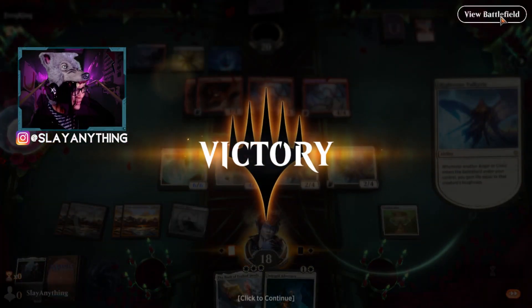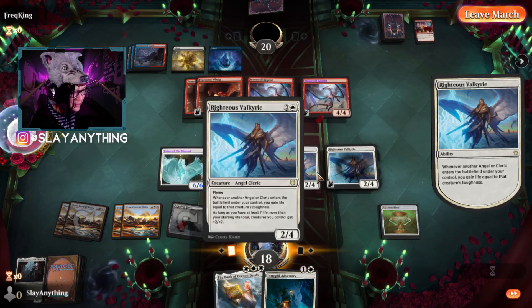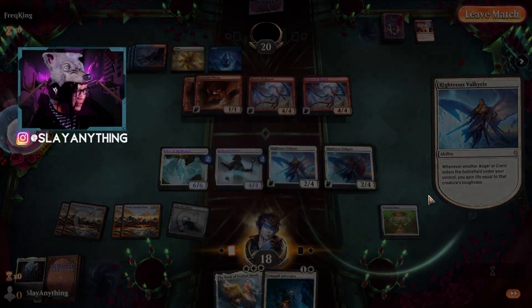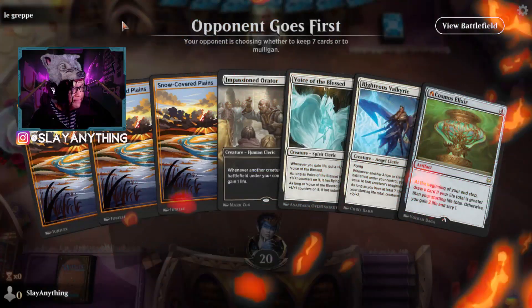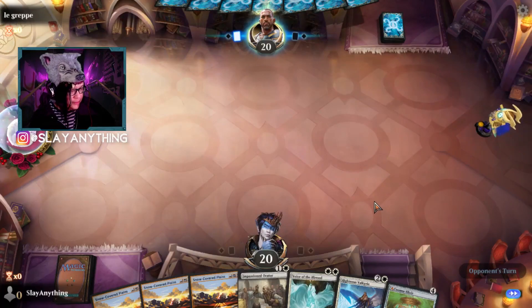This particular match was going to get really out of hand because everything would have gained us so much life, and this was going to get huge — GG on that one. Next hand: it looks like a pretty decent hand. We'll hold on to it because Cosmos Elixir just does so much work.